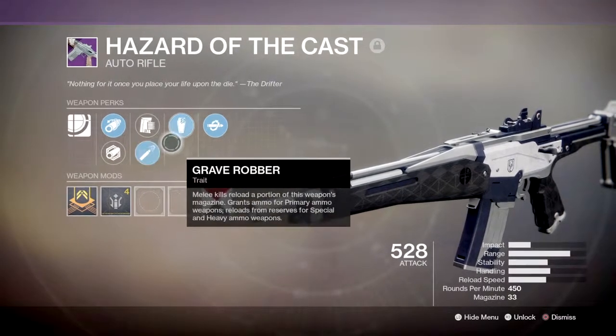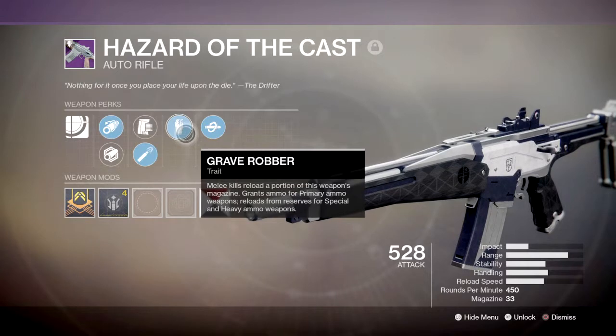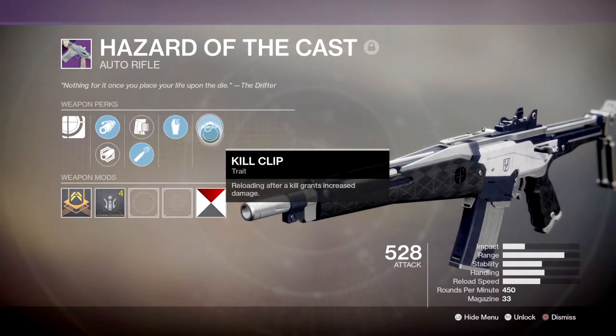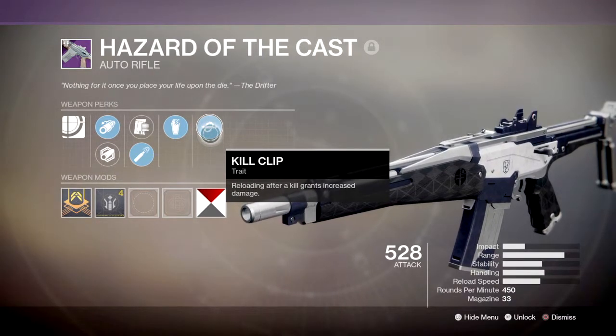In the trait slot I have grave robber, which refills a portion of the magazine on melee kills — great against low tier enemies in the heat of a fight. And lastly, kill clip increases the weapon's damage after a kill, which is a great staple perk to have on any weapon it comes on.